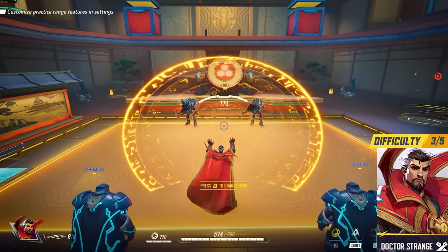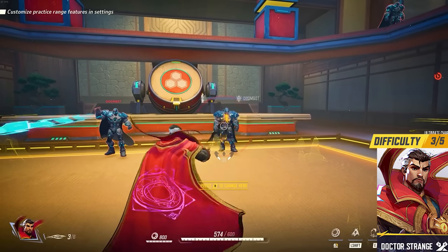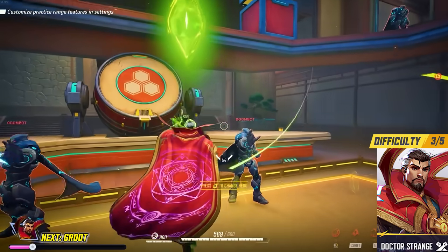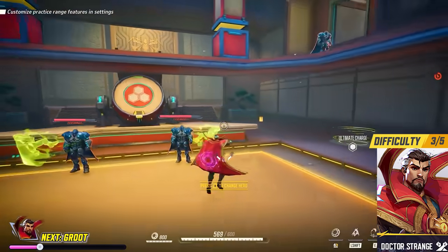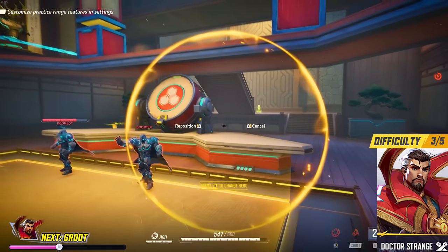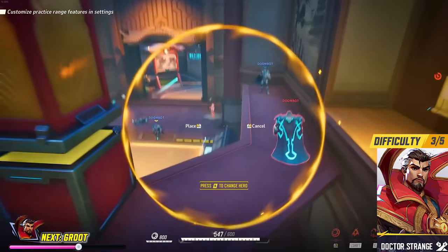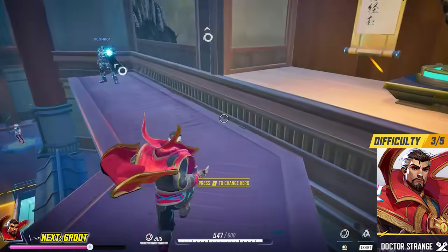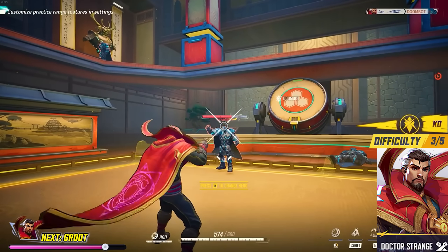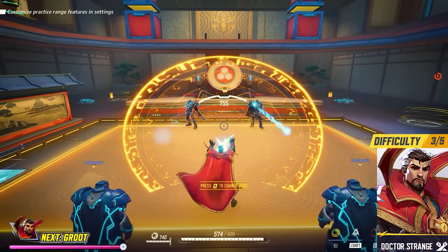Doctor Strange — if you like the toughness of tanks but miss the damage potential of duelists, Doctor Strange is a great tank for you. He has a decent base HP and a large protective barrier shield that can block tons of damage. But he also has decent longer-range projectile damage with his main attack, an ability that lets him float up into the air, and even an ability that creates a portal between two locations to let anyone travel or shoot from different sides of the map.